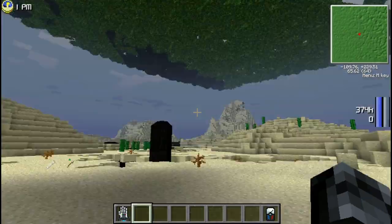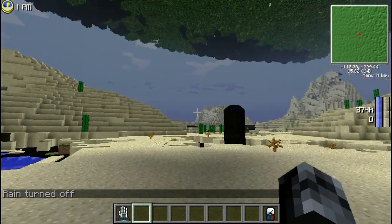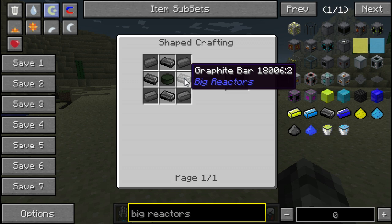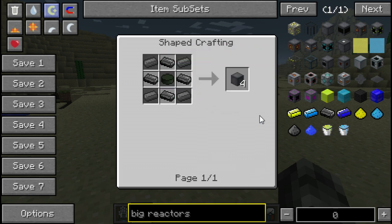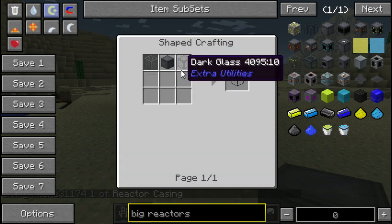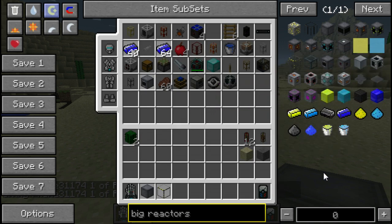Alright, it's raining — let me just switch the rain off. The blocks required for building a reactor are: reactor casing, which is made from Eulorium, 4 graphite, and 4 iron. Graphite is made by smelting coal or charcoal. Reactor glass, which can be used interchangeably with reactor casing under most circumstances, is reactor casing plus 2 regular glass.